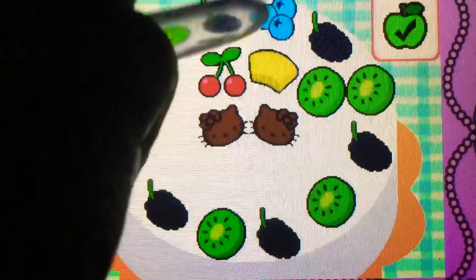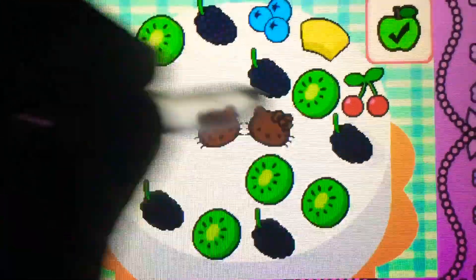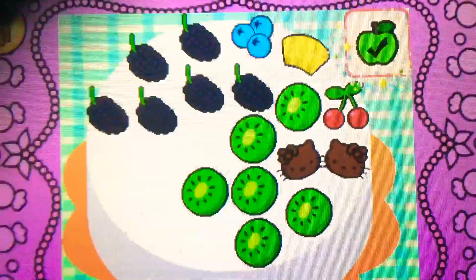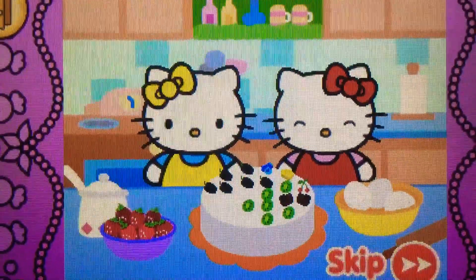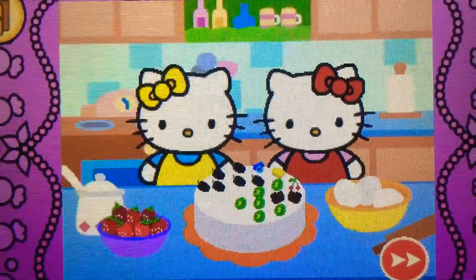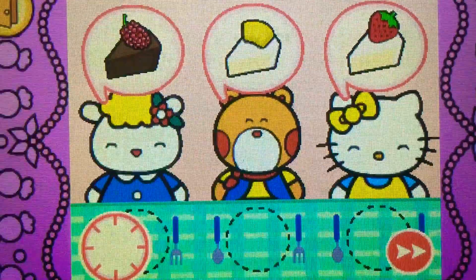You can drag to rearrange the toppings. Tap the check mark when you're finished. Hello Kitty's cake is beautiful! Come on — Hello Kitty wants to share cake with friends. Watch carefully and remember what each guest wants before the time runs out.